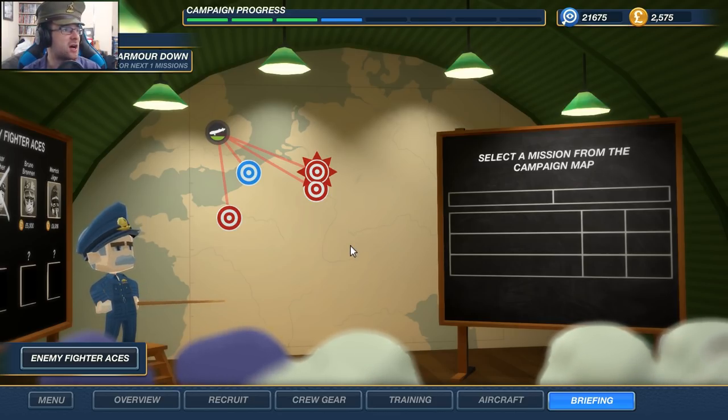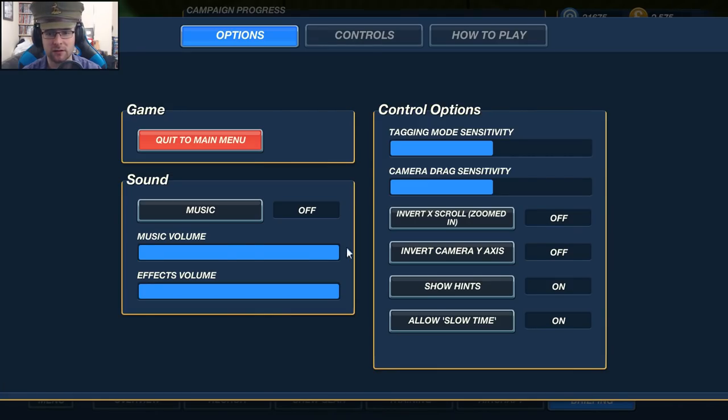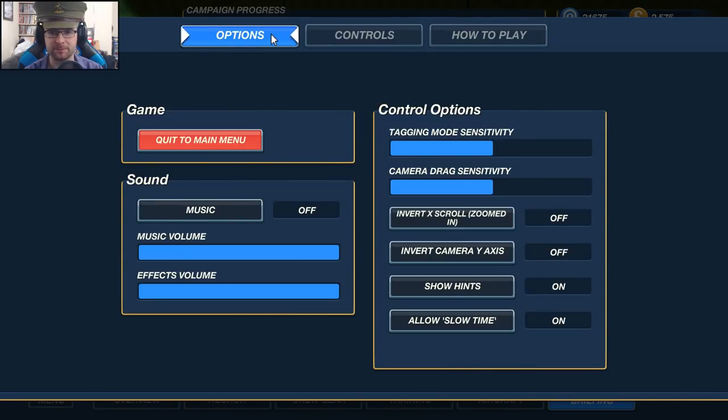There is now a slow time option. If you look in the controls — 'Control: slow time' — you can use it to slow down time a little bit and do all your actions really quickly. Note, however, that you will lose some of the reward for doing the mission if you activate that. You can also turn it off if you want. We'll turn 'show hints' off as well.